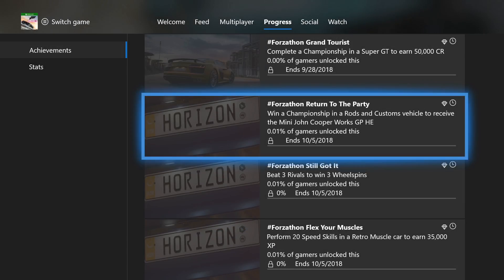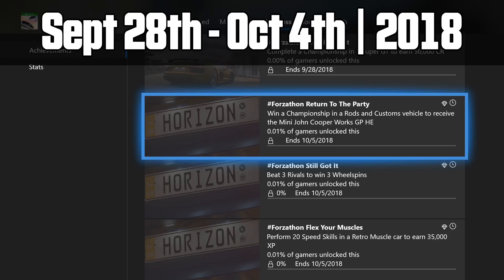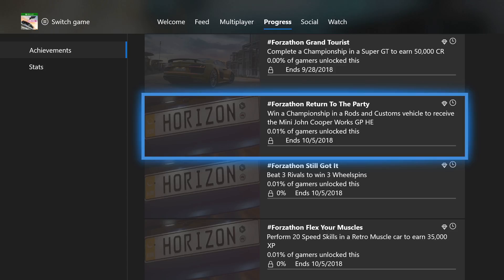What's going on guys, we're going to do the next Forzathon event for 2018. This week we have one of the rarest Horizon Edition vehicles to return to the game, which is the Mini Cooper GP. This event will be running from September 28th through October 4th, which means you have a few days to smash these out. So let's go dig into the overview of these challenges.